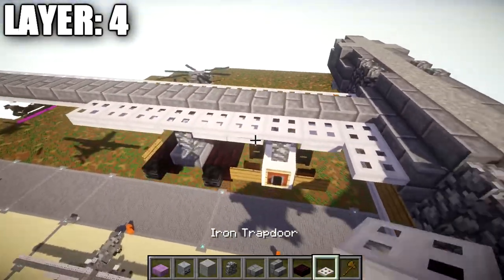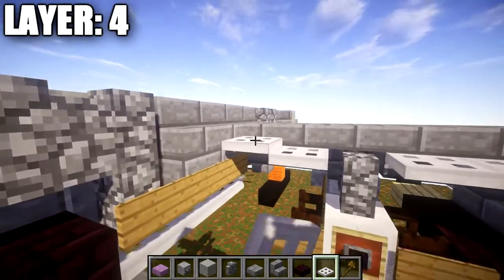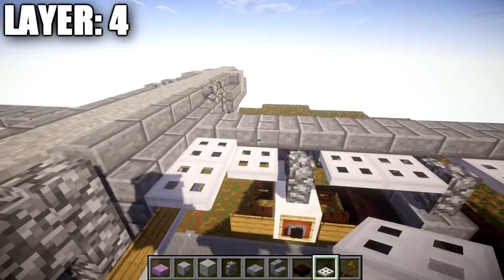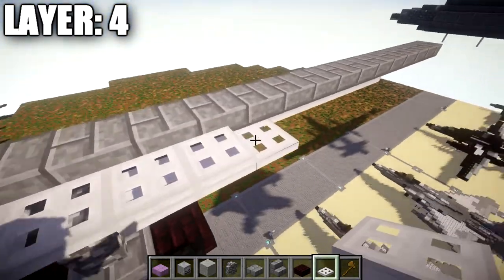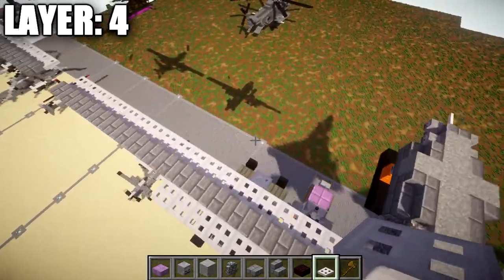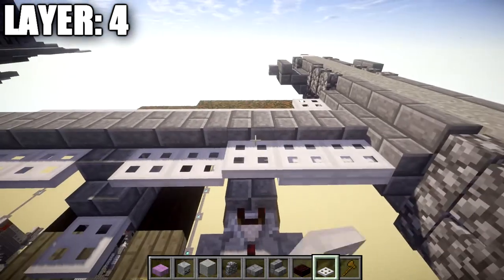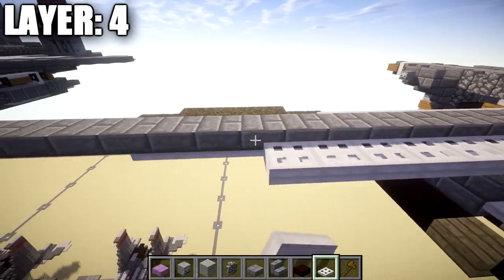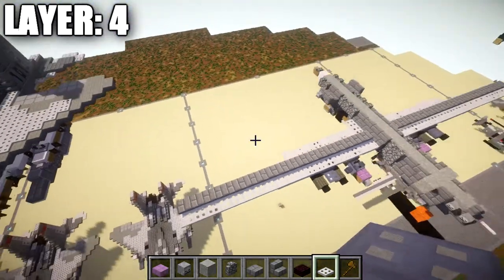With the 19 stone brick slabs in place, place two iron trapdoors back from the stone brick slab and then eight iron trapdoors going out to the side, ending on top of the last iron trapdoor. For the forward row, go along all 19 stone brick slabs and place iron trapdoors all the way to the very tip. Once that's complete, mirror the design to the left side and layer four's main structure is done.